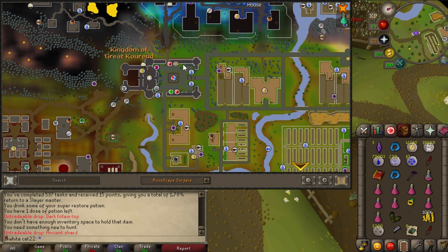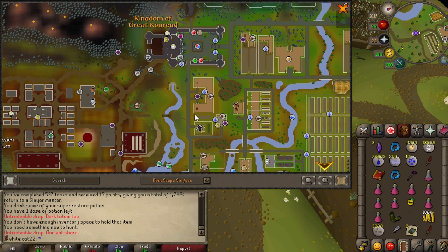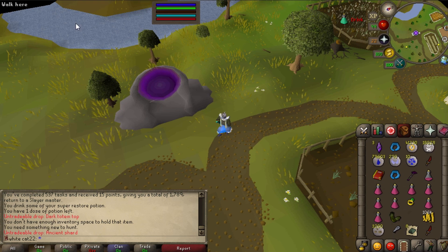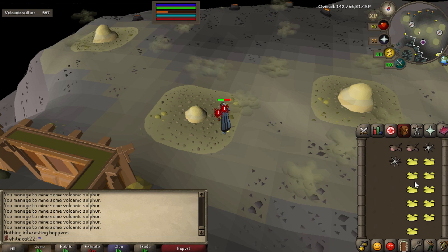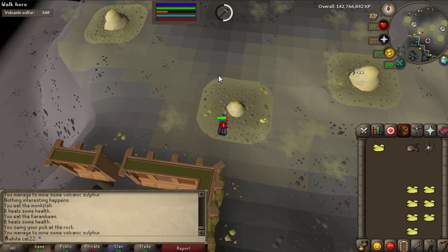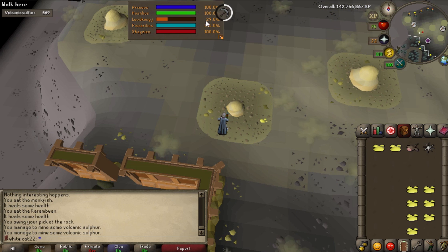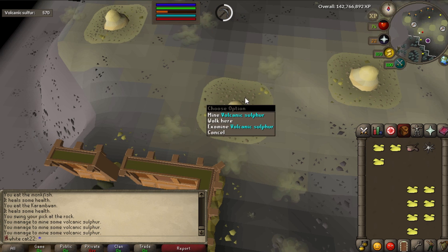There is a way to fix that - I need to get full favor in all Kourend houses. I'm only missing Lovakengj favor and I don't know how to get it - it's very mysterious to me. I never tried on any of my accounts. I already hate this place. These clouds attack you and you can't even click on them - you just have to move away and wear a face mask. I've been mining for 35 minutes and my favor is close to 30%, so I'm going to try different things.